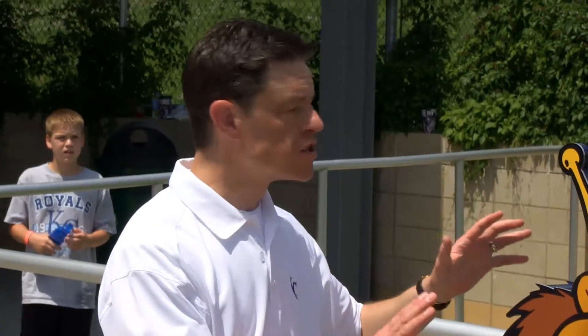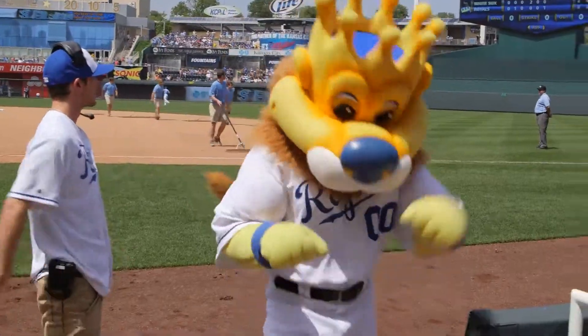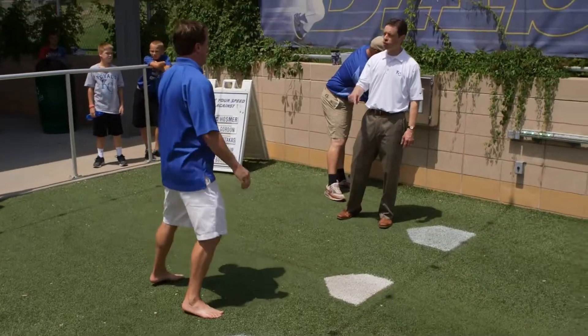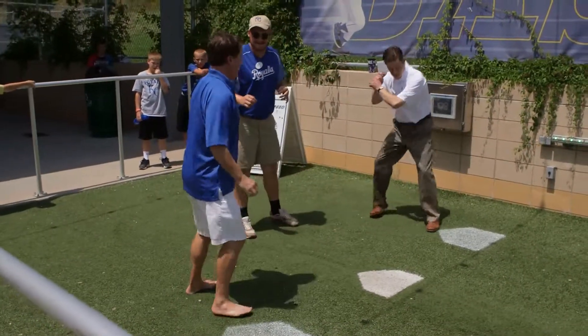This is called the Slugger's Base Run, and Slugger is our mascot. He's a big lion and he's very popular with kids. This is an opportunity for you to time yourself from 90 feet base to base with current Royals players. I'm going in dress shoes and you're going no shoes. It's hot! It's going to be slippery. On your mark, get set, go!